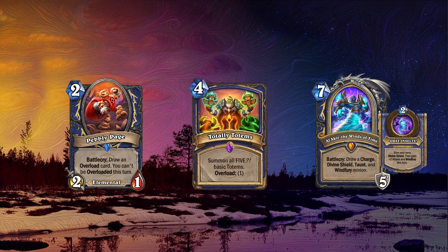Next on our list is Totally Totems, a 4 mana spell that reads: Summon all 5 basic totems, overload 1. Wait a second — we only have 4 basic totems. Obviously this is a reference to the Wrath of Air totem which got replaced by Strength totem a while back. So this card will summon you the 5 basic totems and is even-costed. It has totem synergies, overload synergies and is also even-costed. I can see this card see play in different Shaman decks, especially in even Shaman.